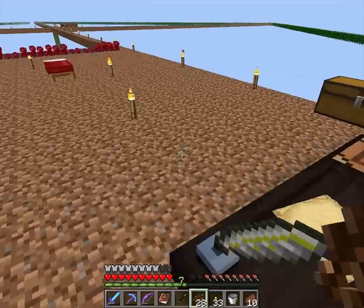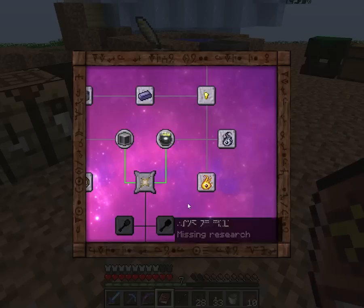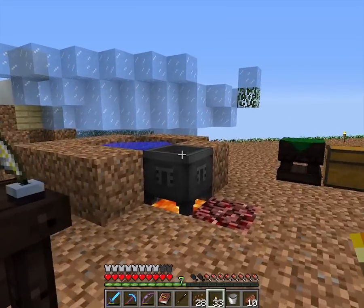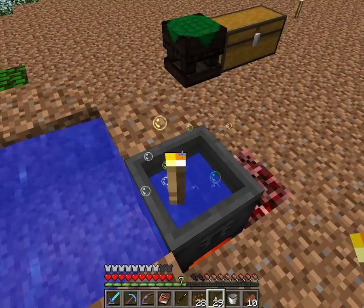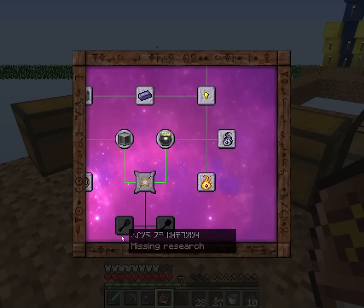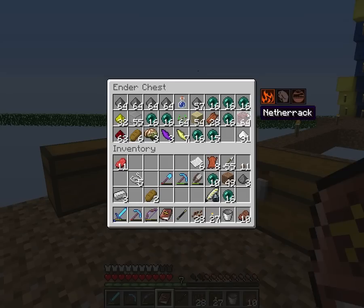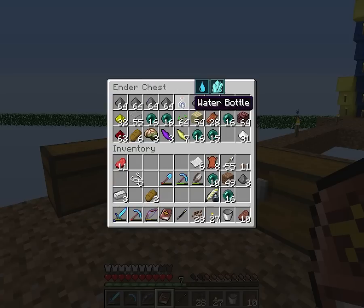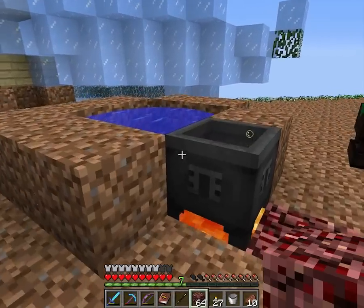There we go. We need six of the light stuff — six torches should do it. And for fire, netherrack should work there. It's actually a lot of stuff. This would also work rather well, but I think netherrack is a lot cheaper so we're going to go with that.